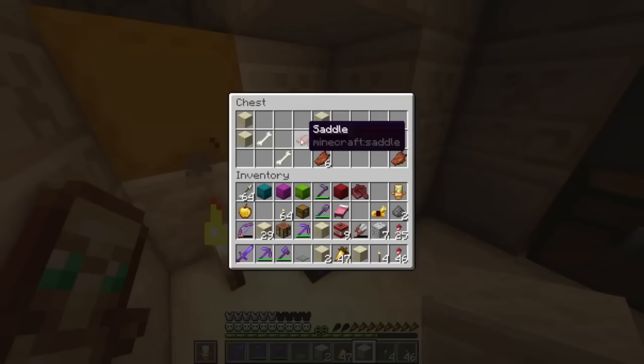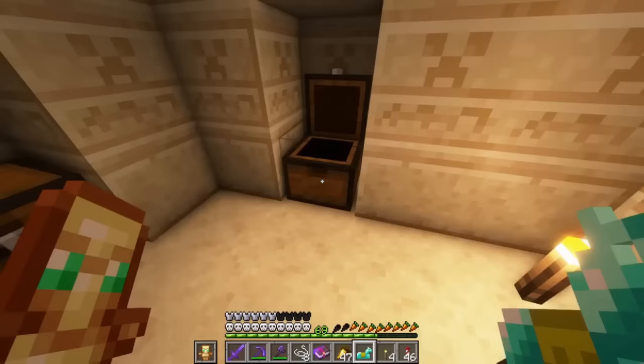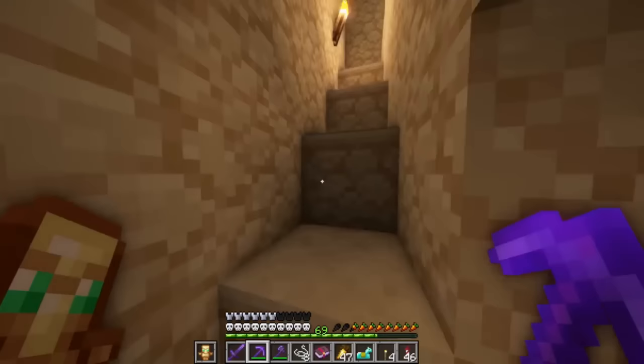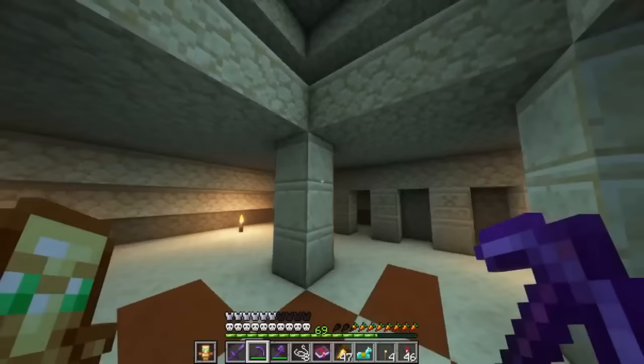I'm going to put away stuff I don't want. Diamond horse armor — look at this, Luck of the Sea 3 and Lure 1. I'll just take the books. Got some more iron horse armor and a bunch of bones. I love getting horse armor because as we breed more horses, we're going to need more armor. Unfortunately you can't craft it — I wish you could — but I guess that makes exploring the temples a little more fun.